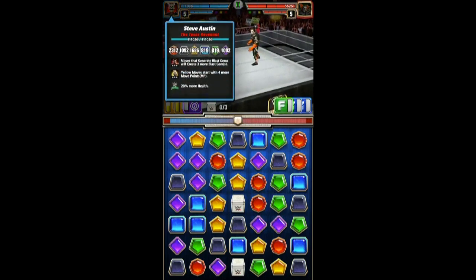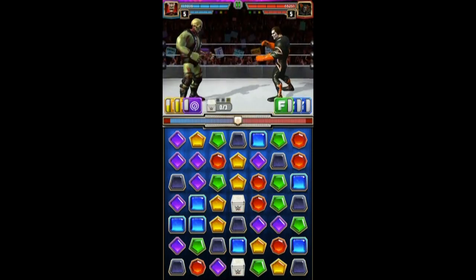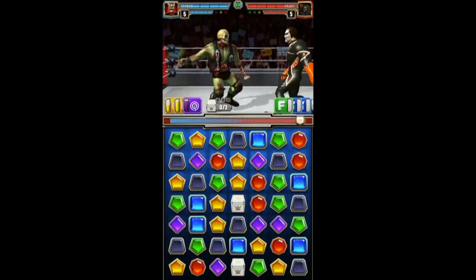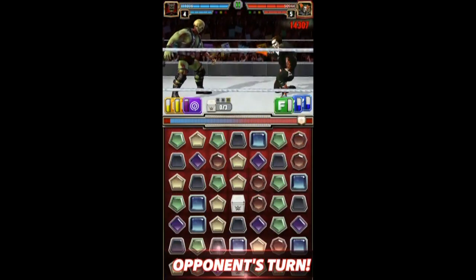My buddy Borglazer has done Zombie Austin. You have Rusev and Enzo as trainers, more blast gems created, as well as starting with yellow MP.